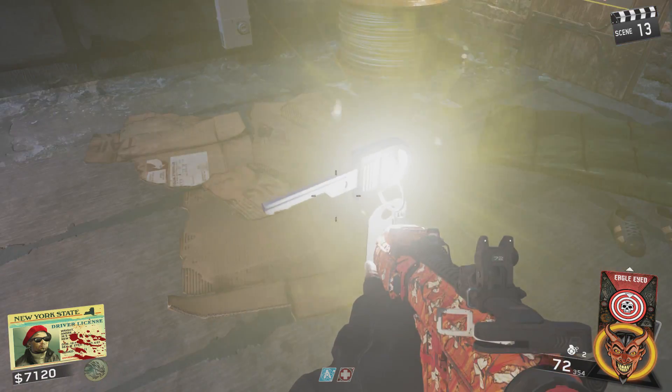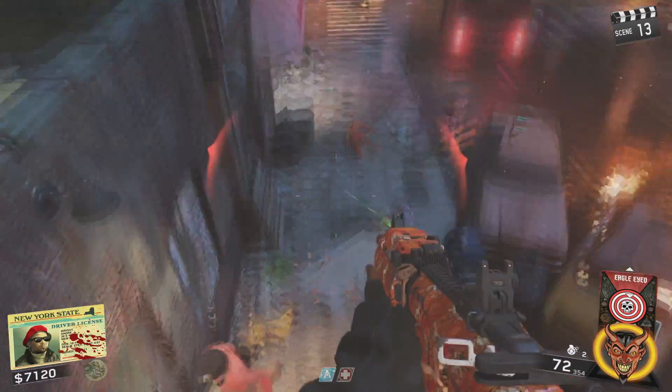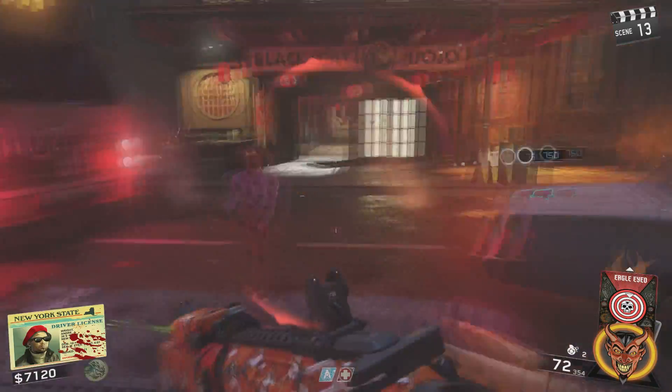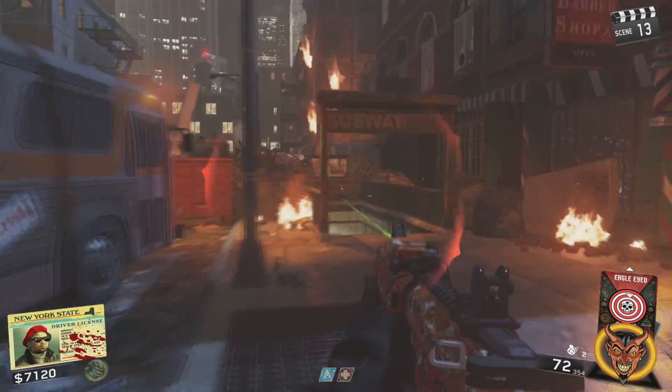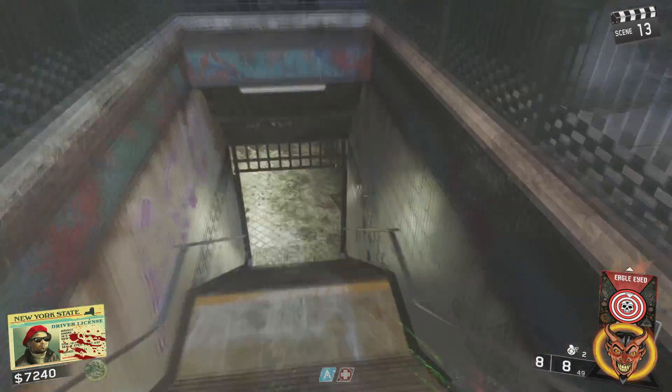Hey, what's going on guys? I'm Godzvore and today I'm gonna show you how to do step two of the Shaolin Shuffle Easter egg in the new zombies map. You will need to have the first step complete and you do need the key to continue on with this step. If you don't know how to do that, I'll have a link in the description to my guide on that. Make sure you do have the key.